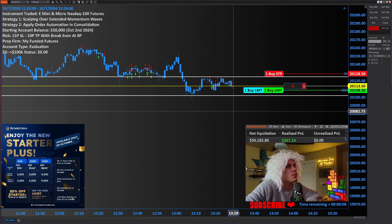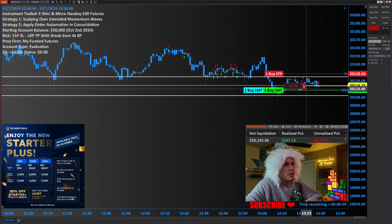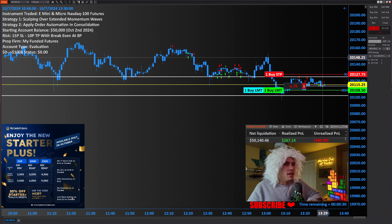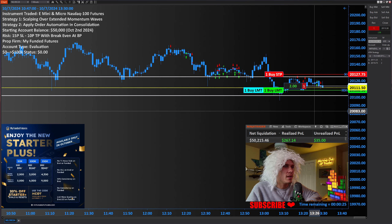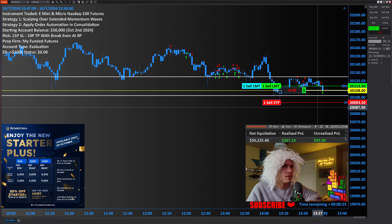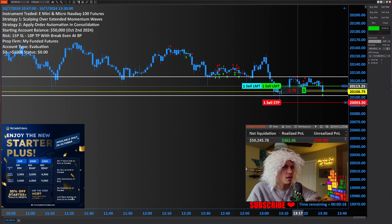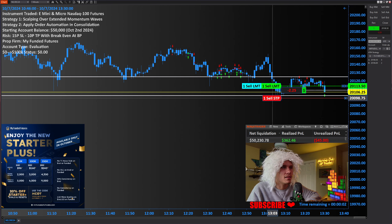Hopping in looking for some short-side action. Placing the stop in the middle of the consolidation range - if the automation hits that stop it will quit. Moving down a little further to tag out, the TP reverses back the other way. If we can come up just a little bit more, that would be another win, a two-win-in-a-row. The stop is just outside of the consolidation range - see if we can come back up and tag that TP.